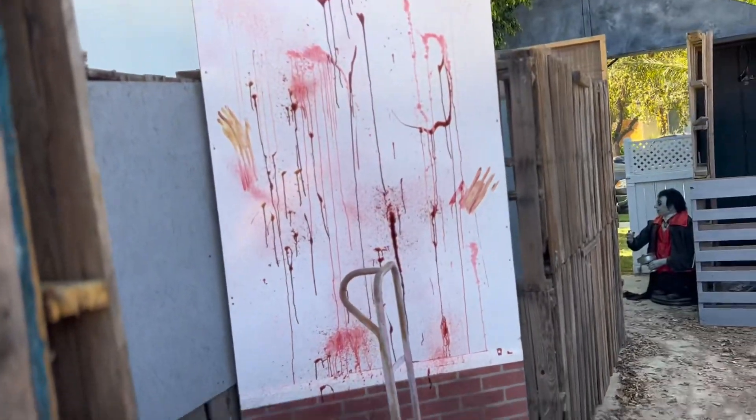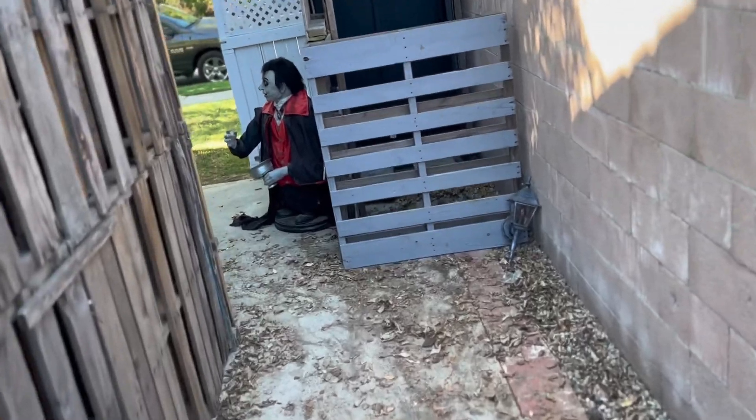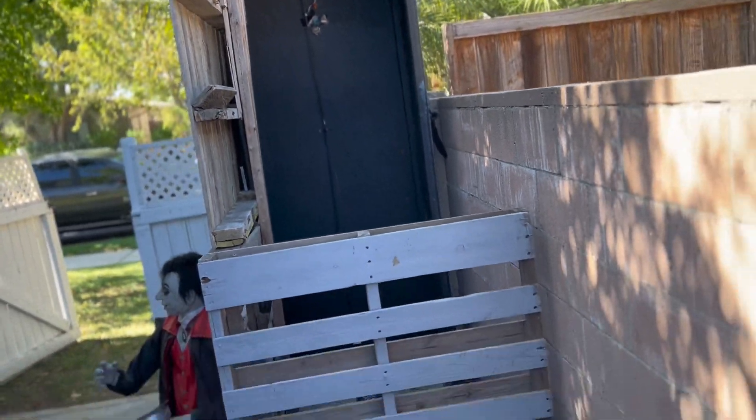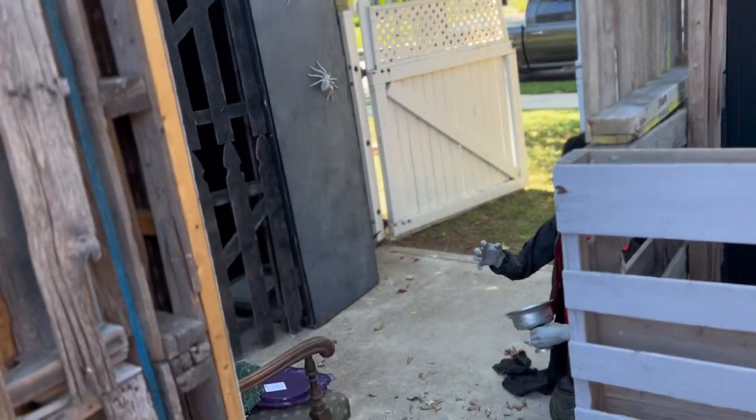Look at this — it's like bricks and then blood everywhere. Walking this way, this is where Emmeline's going to pop out from behind the exit. And then you just exit out this way and go through this gate.